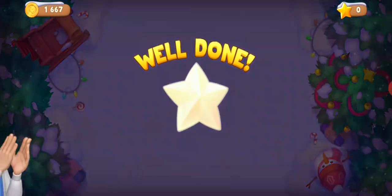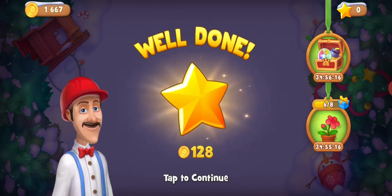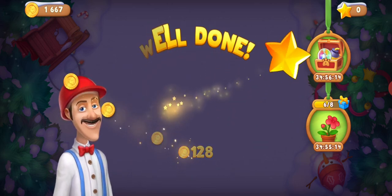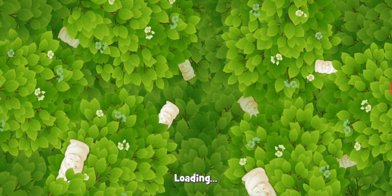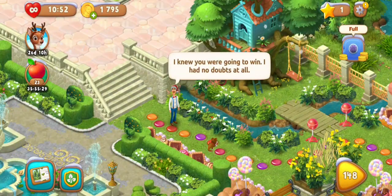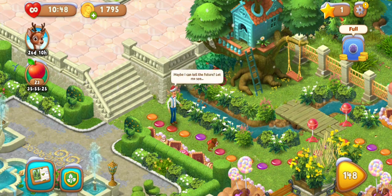I chose to skip. I got 128 coins and one star. If you see the chest, I have two boosters now — inside the chest. Let's open it too.